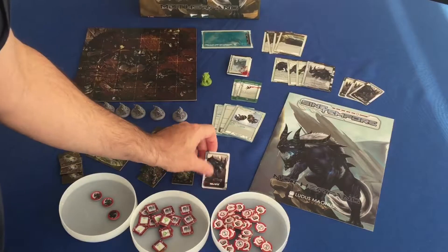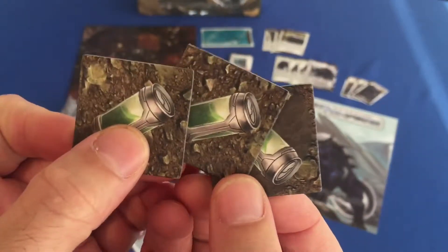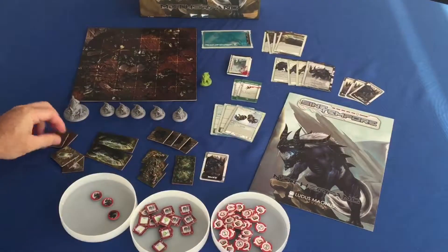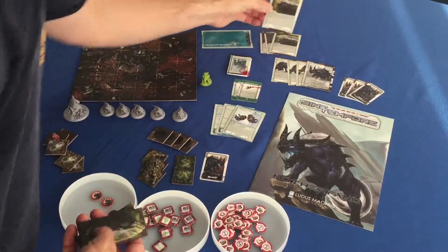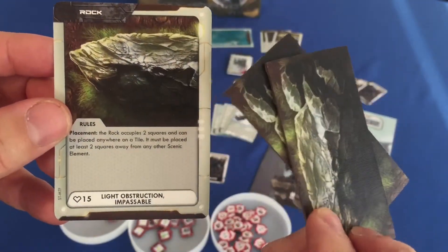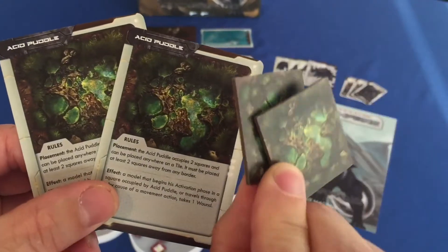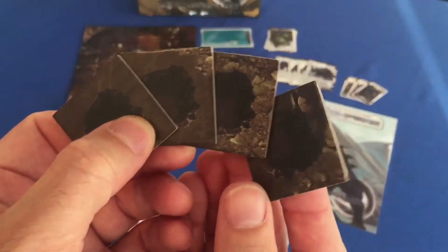Now let's go over some of the new tokens you'll plant in your scenario. These are antidotes. These are baits, and they are the same on both sides. I'll bring up the rocks card with it as I'm showing you — you can see terrain, and these are terrain reference cards. Acid puddles. You've got burrows — these just kind of show where the burrows are at.